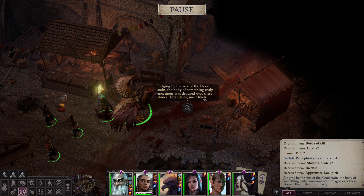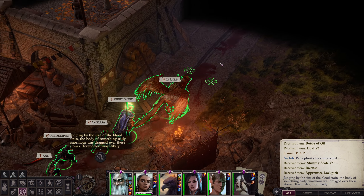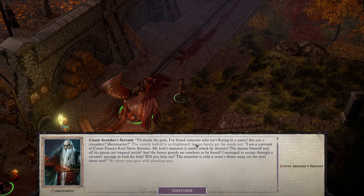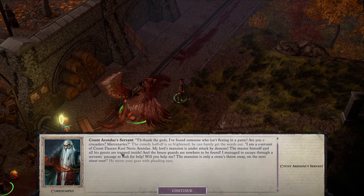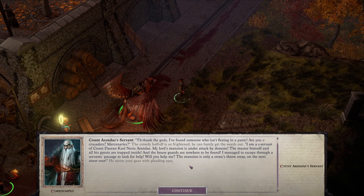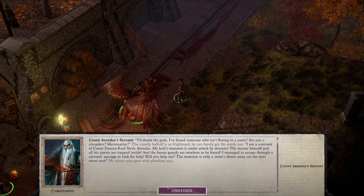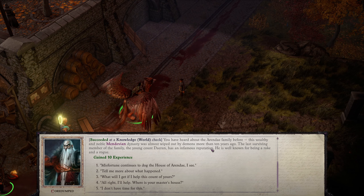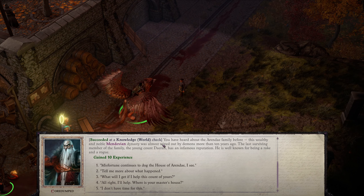'Judging by the size of the bloodstain, the body of something truly enormous was dragged over these stones — Terendelev, most likely.' Further along we meet Count Arenday's servant: 'Thank the gods I found someone who isn't fleeing in a panic. Are you crusaders? I am a servant of Count Daeron Kale Neves Arenday. My lord's mansion is under attack by demons — the master himself and all his guests are trapped inside, and the house guards are nowhere to be found. I managed to escape through a servant's passage. Will you help me? The mansion is only a stone's throw away on the next street over.' Lore: this wealthy Mendevian dynasty was almost wiped out by demons more than 10 years ago.